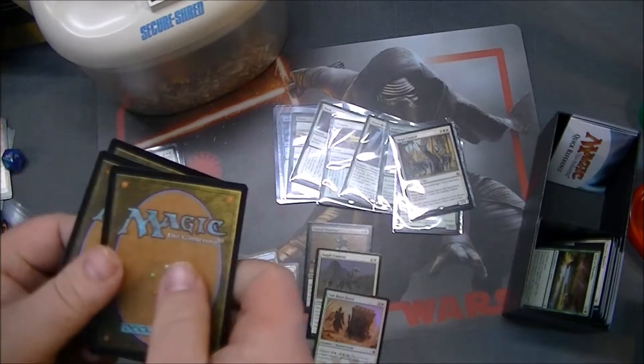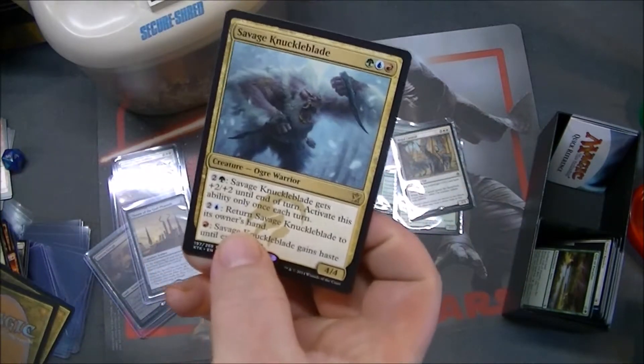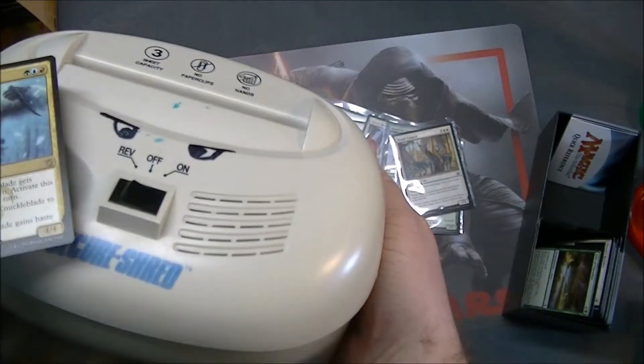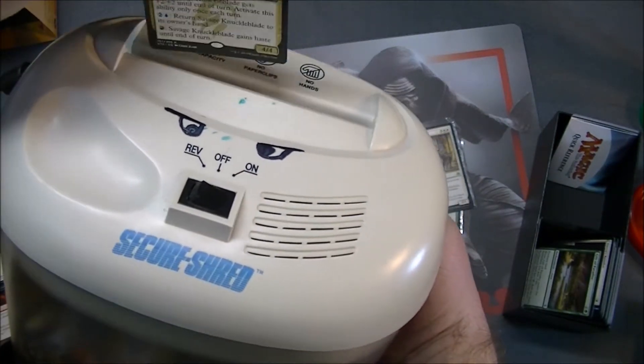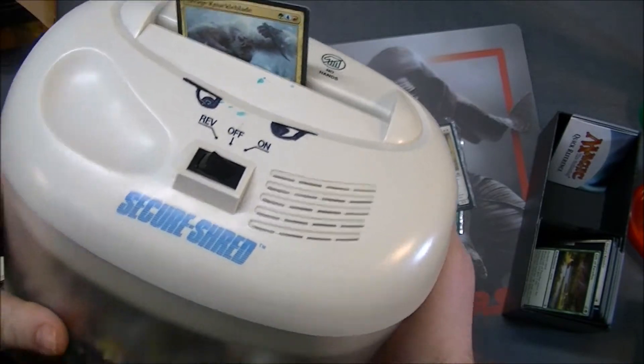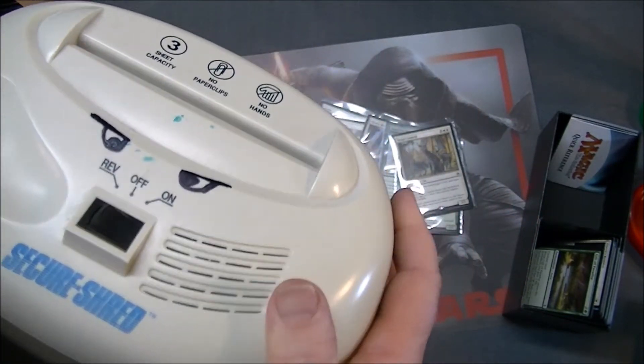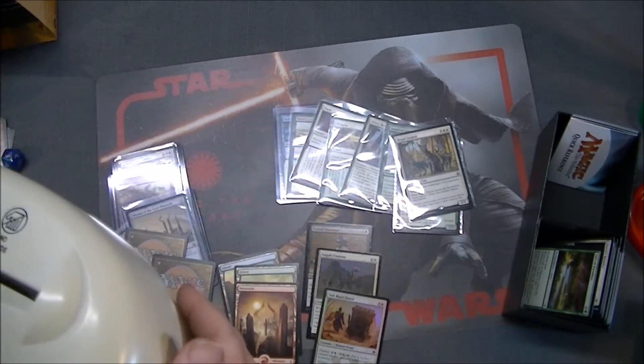Today we lose — Savage Knuckle Blade, sorry my friends. Don't try this at home. Let us do it for you. Feed. Feed. It's all about the fetch. I'm dealing with Khans of Tarkir and we're far from it.